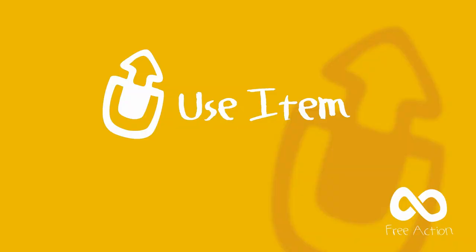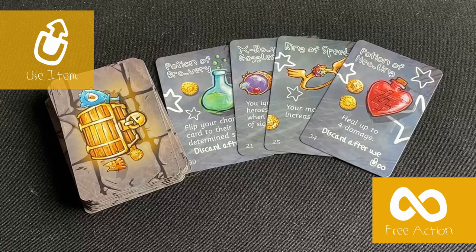Use Item. The other free action you can do is use an item. In your adventures, you sometimes pick up magic items and potions that have effects on them. You can use these effects as a free action, unless the card says otherwise. Full Actions. Now we're going to move on to the full actions — the ones a hero can only do two of each turn.